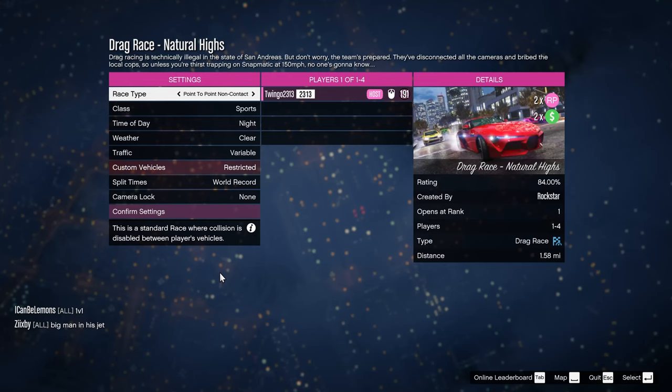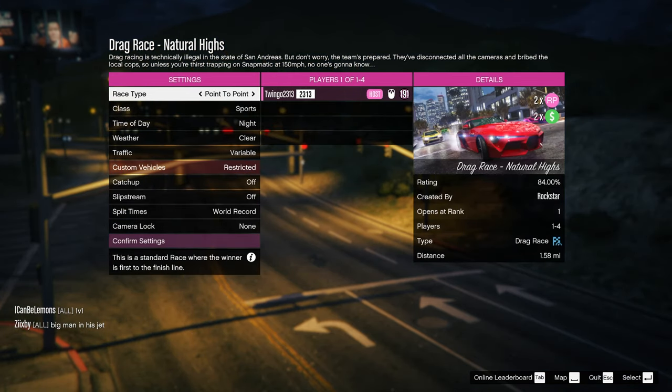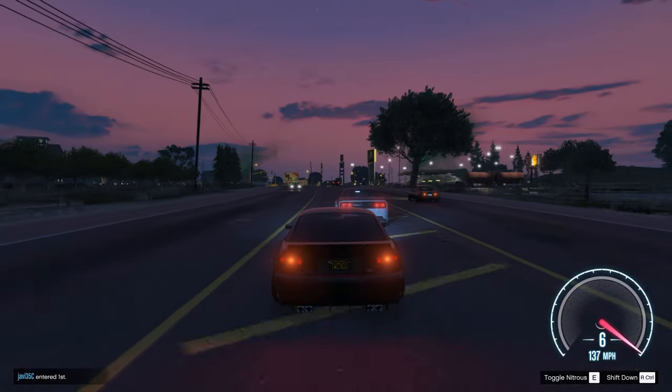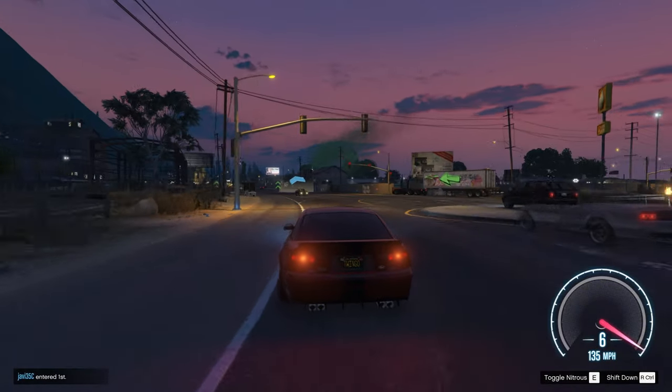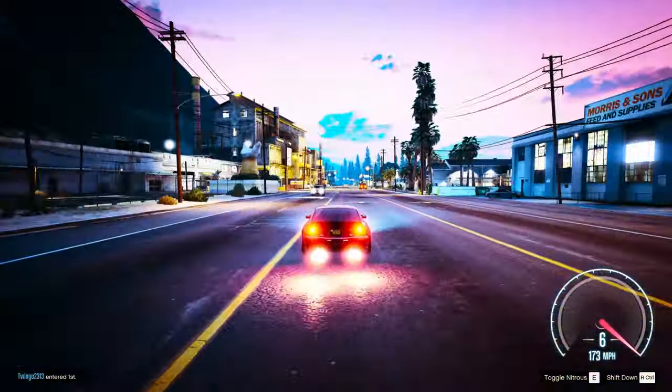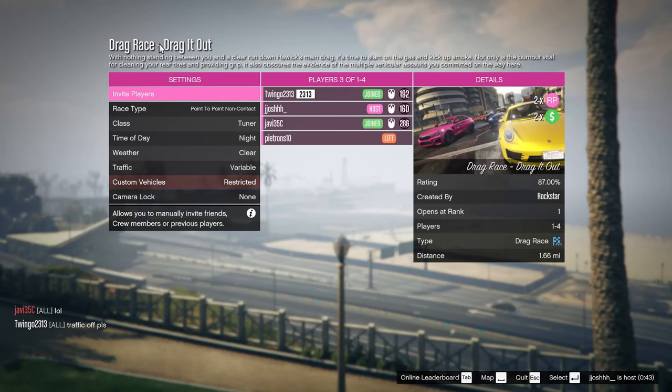It's pretty similar to other races. You can do point to point or point to point no contact. You can choose sports, muscle, or tuners for the class of cars. Time of day, weather, and traffic is all pretty similar to before. You can do variable traffic and I think that's the default because everyone seems to leave it on — which I think is a random amount between very low and very high.